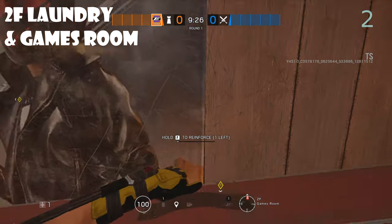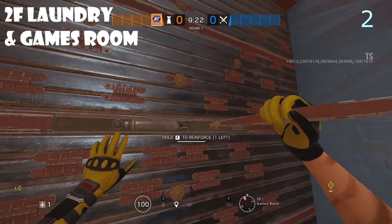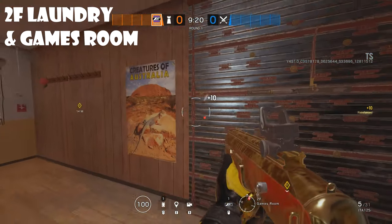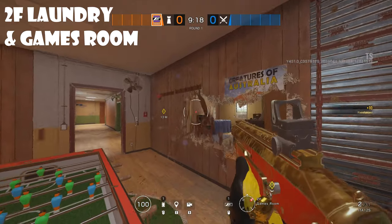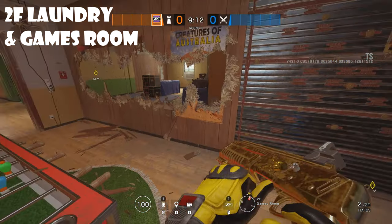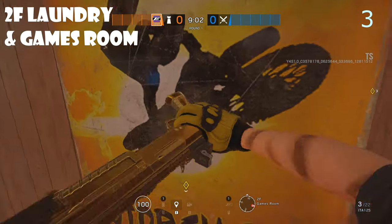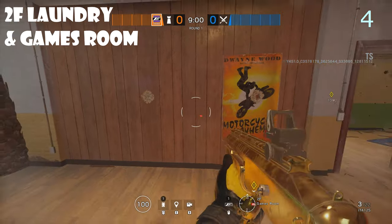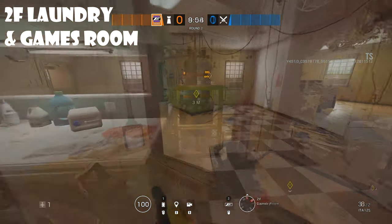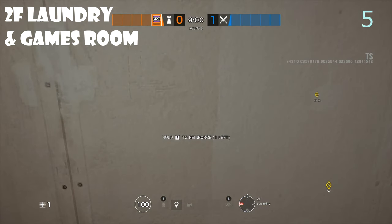Use your second reinforcement on this easternmost wall over here and go ahead and open up the rest of this one. Use your third and fourth reinforcements on this western wall over here.